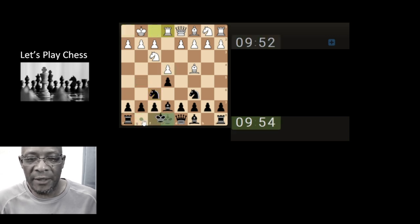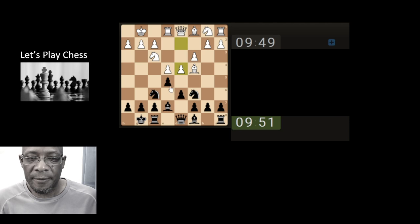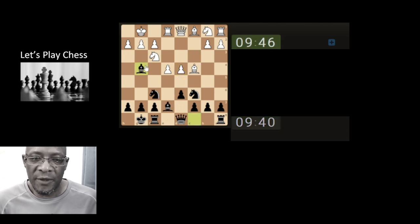Let's develop the knight, attacking the pawn and castle. Open up the white square bishop, take the pawn off. Tempting to just bring the bishop here because I like that position, but I believe the pawn is just going to drop and fork. So we may as well go with this position or this opening here.